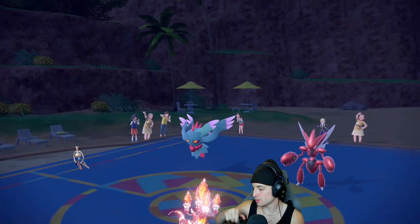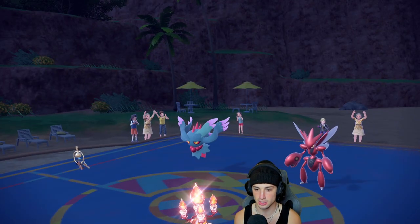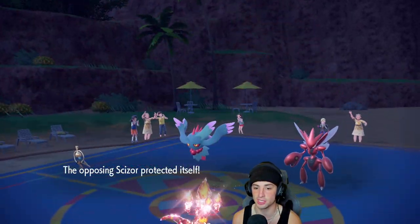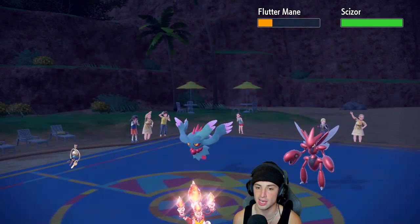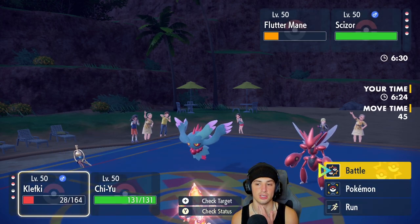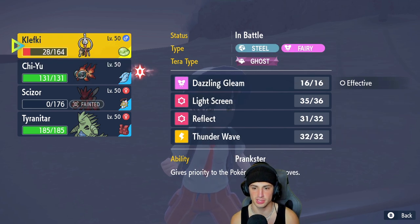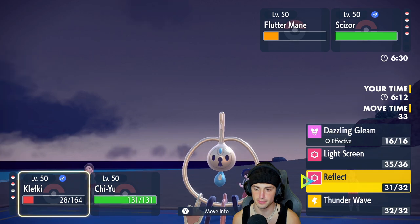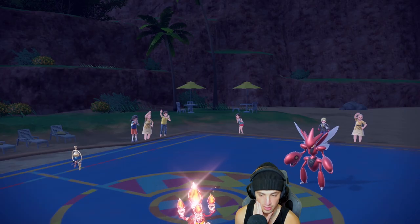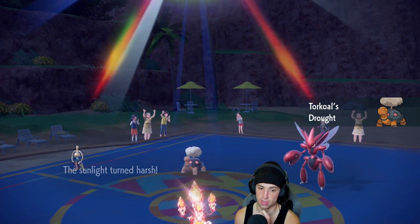Scizor ends up protecting — fine, Heat Wave comes out and gets off some nice damage. We got screens out and about, Chien-Pao should be able to eat up another shot especially with Reflect out. Heat Wave might even be able to KO — we have the special defense drop, it chunks up some nice damage but doesn't KO. Fire comes through and hits my Klefki — jingly keys eats it up. I don't want to hard swap because he's just gonna Bullet Punch in the Klefki slot. We're gonna Thunder Wave just in case he wants to Tera Scizor, and throw another Heat Wave. He ends up withdrawing Flutter Mane — he's gonna Bullet Punch my Klefki. Torkoal comes out.